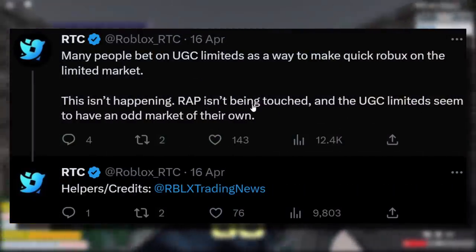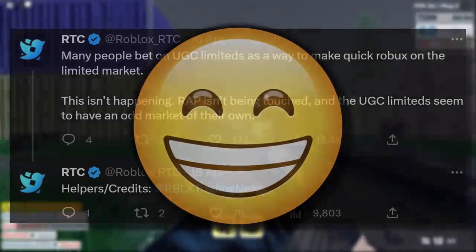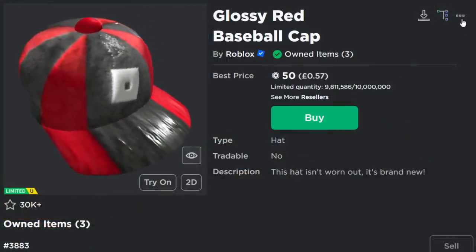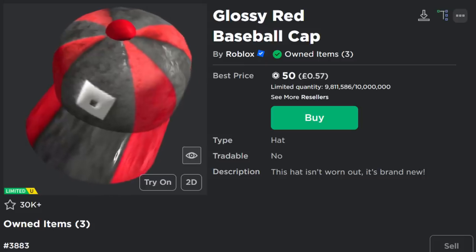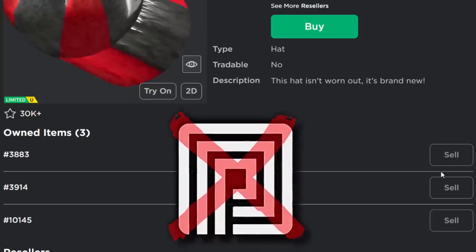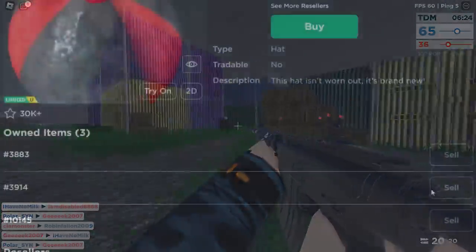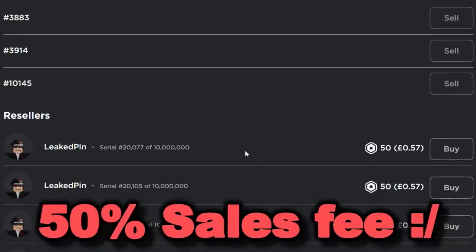In a way, some people are happy they're totally separate from normal Roblox Limiteds. But mostly they're going to be hard to get rid of. If you're looking to sell these, it's a bit different than regular Limiteds - you can't really sell them by clicking the options button. You literally have to go into owned items, scroll down, and click on the sell button. I don't have Roblox Premium today. You can go and sell them if you've got Roblox Premium, but you're going to get a 50% sales fee. So this guy selling it for 50 Robux is only going to get 25 when it sells.